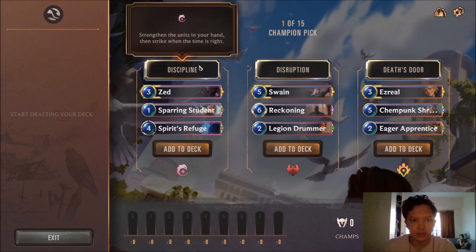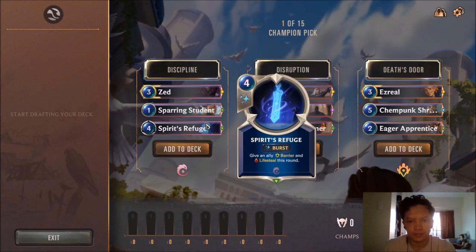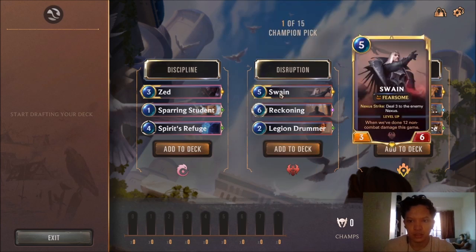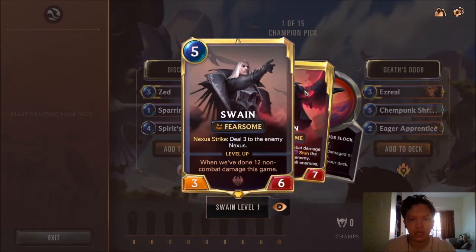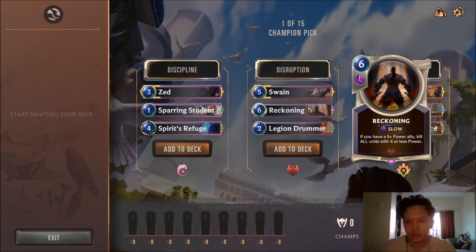Discipline. So this archetype has to do with hand buffs. The goal is to keep buffing Zed. Solid 1-drop. Spirit's Refuge — it's not the best hand trap, it's not the best spell, but it's okay. Swain. I had a bit of difficulty playing the Swain deck because he had a hand trap where you had to deal 3 damage to an ally unit to deal 3 damage to anything, and I couldn't put it to good use. I think I'll skip on Swain.